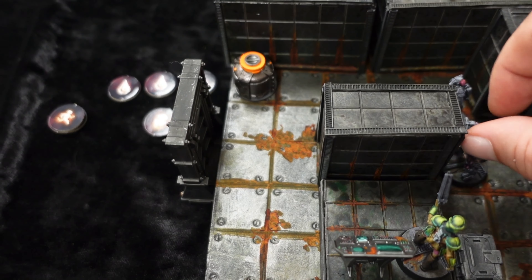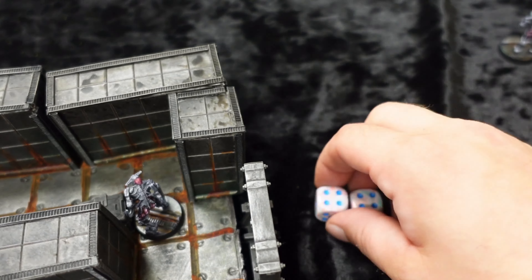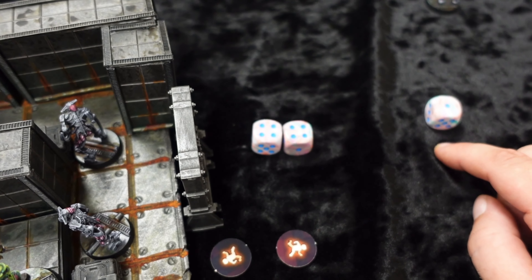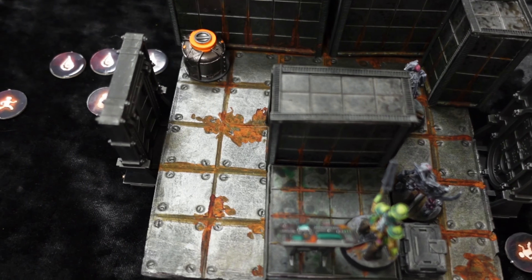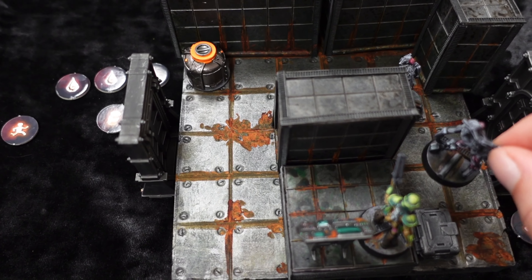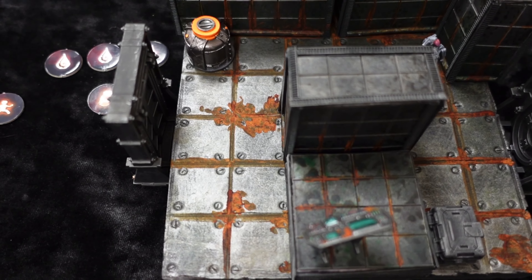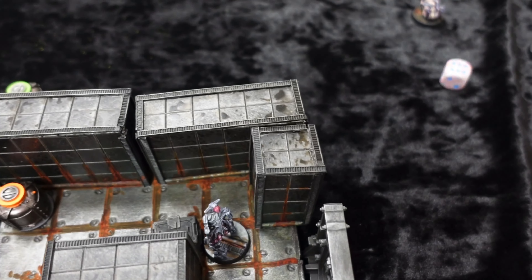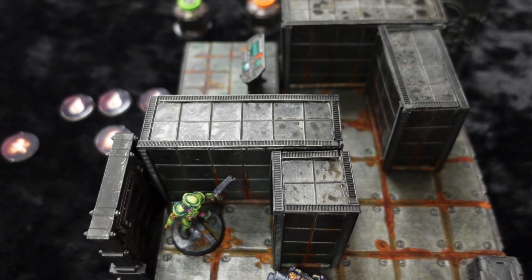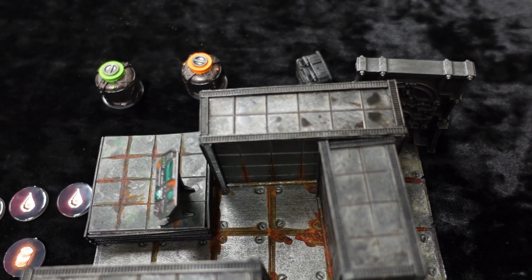Move and attack — move, then swing, soaked by my evasion. Pulse two for me, two for them — they swing again, soaked by evasion. I bash one which is enough since he's got an evasion and one health. Move one two three out the door and on to the next room — the escape pod room. We roll and get it. In this room you have to discover the escape pod — a four-up test.